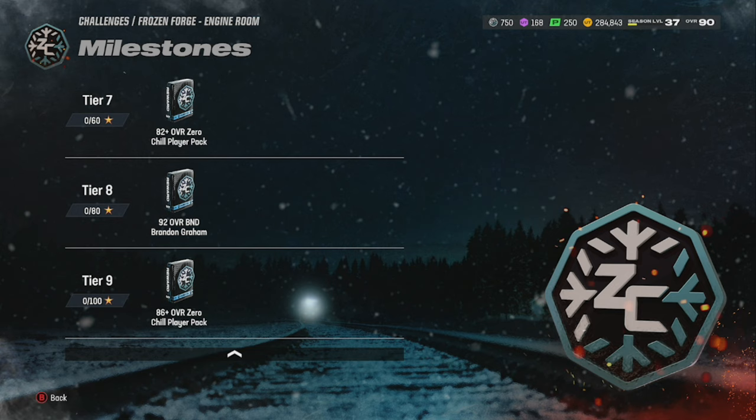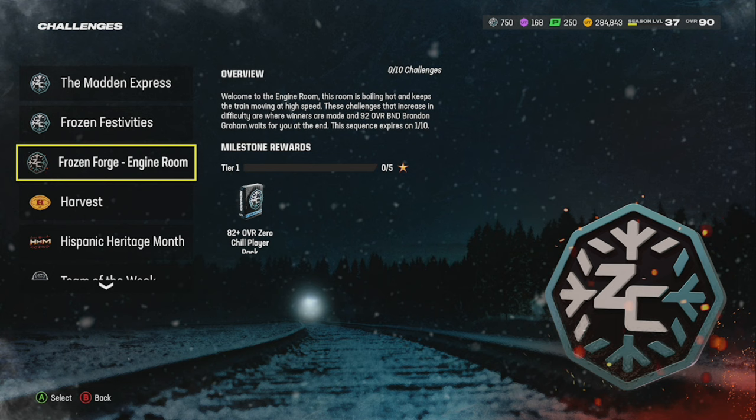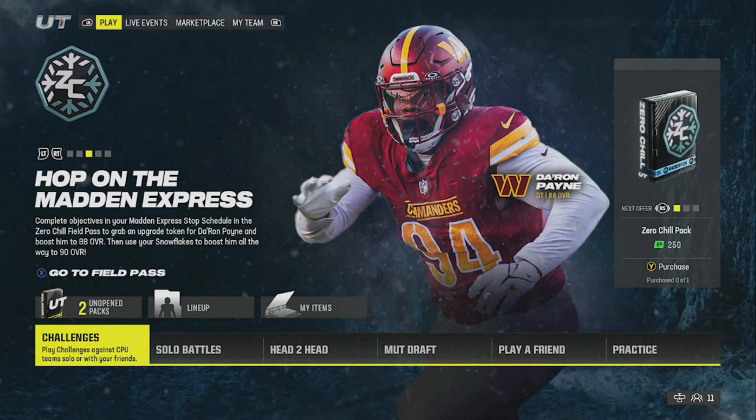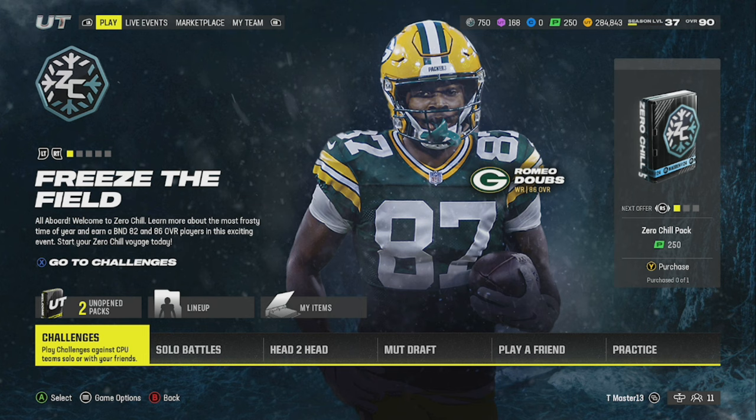If you just participate, do your challenges, go through the field pass, and follow the Trey way — I never leave you astray — go ahead and get these free cards, get your coins, your snowflakes, your stocking stuffers. Because we're grown men out here grinding for snowflakes and stocking stuffers — that's what Madden has us doing. Any comments, questions, or concerns, leave them in the comments section. Appreciate all the love and support. Until next time, y'all stay blessed, be easy, stay breezy.